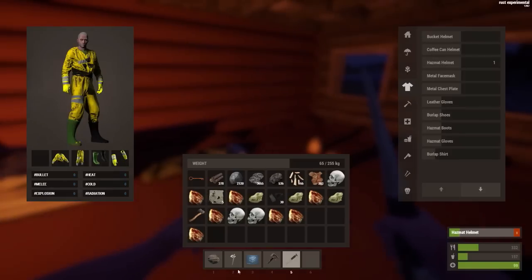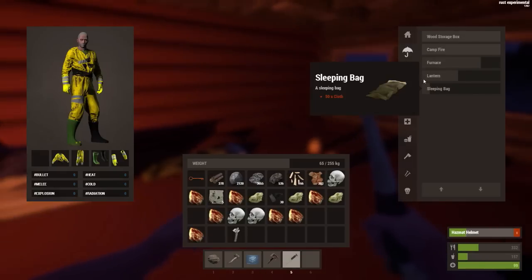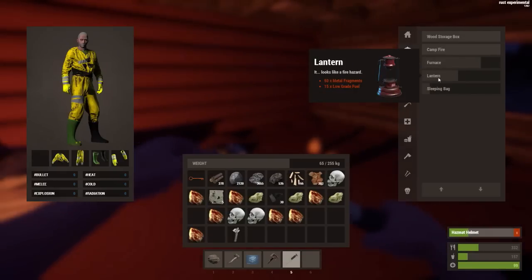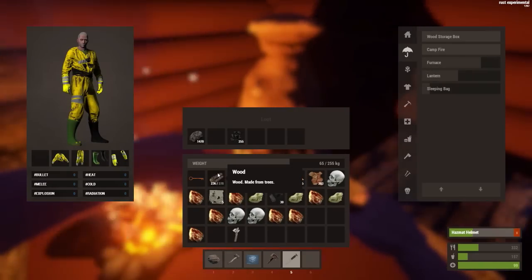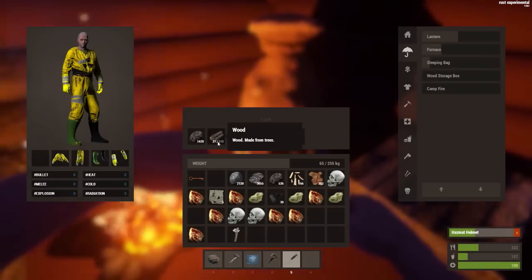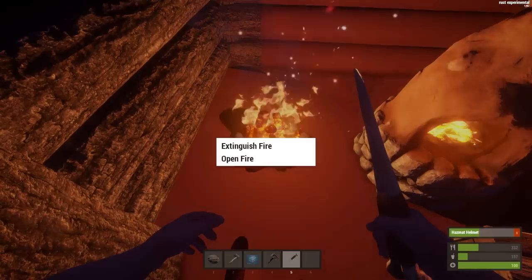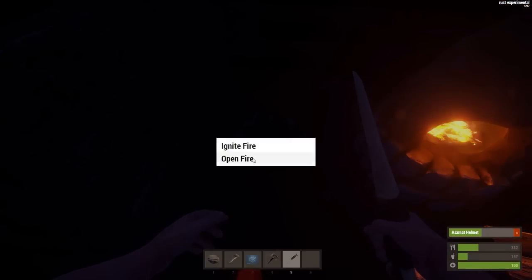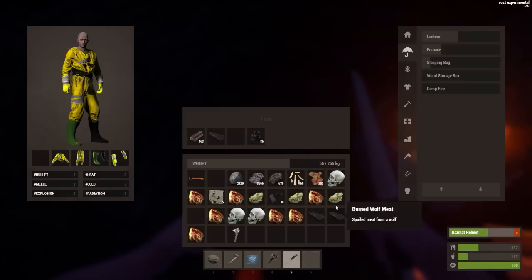I've got my hatchet now, so let's get rid of the stone one and place it there. I wanted to make a lantern — let's put more wood in the furnace. Is our meat okay? Open the fire — burnt meat. I'm really bad at this.